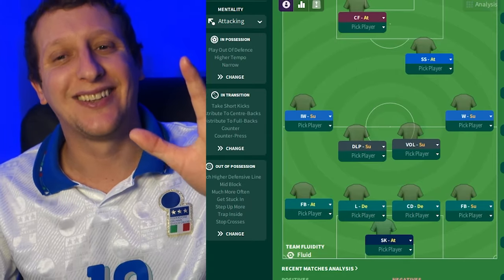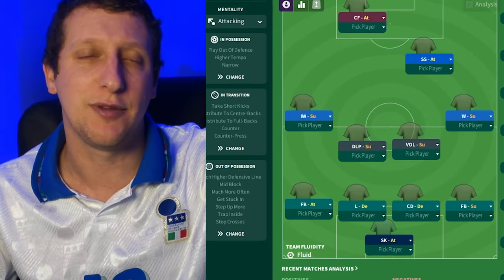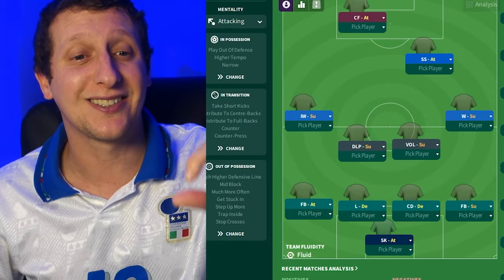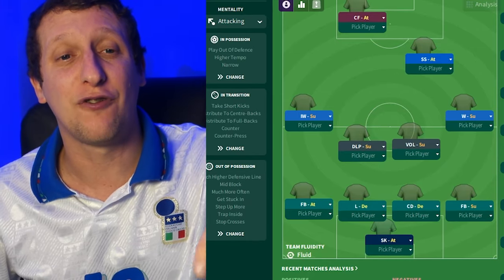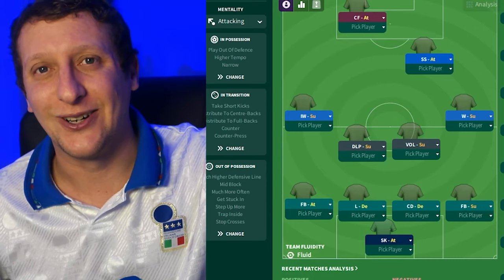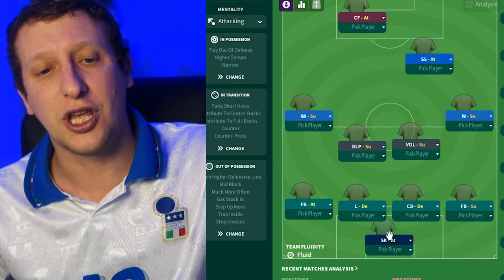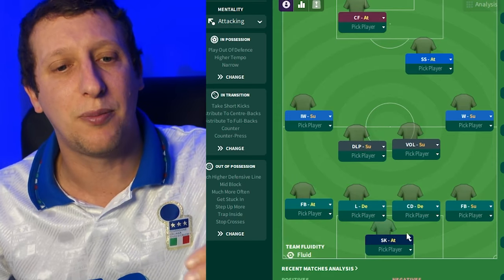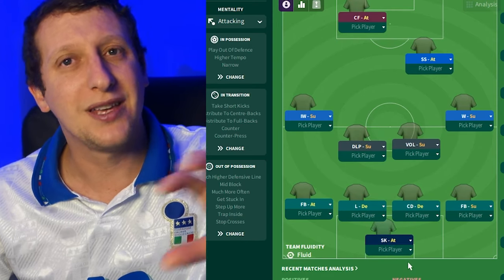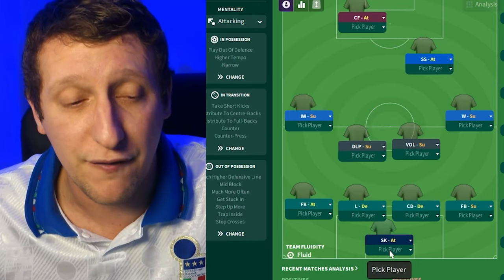This is the tactic. We're going to go through the team first, the player roles, the PIs, and then the team instructions towards the end. We want that high line, compactness, and quick transitions, getting the ball into Ruud Gullit and Marco van Basten. Sweeper-keeper on attack for Galli the goalkeeper - mainly because of the high line we're playing, it's going to be so important that he can come in as sweeper. A higher starting position would be absolutely perfect.